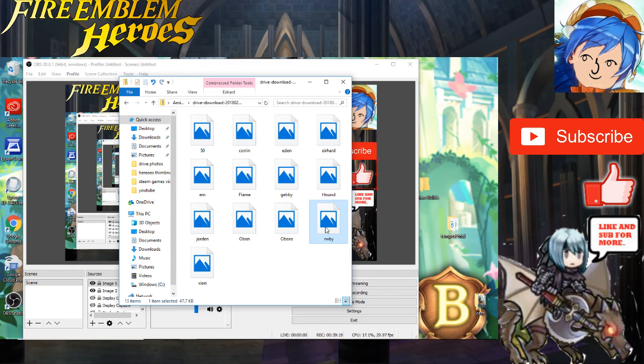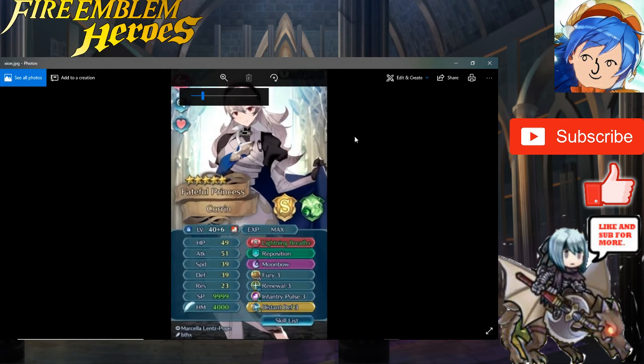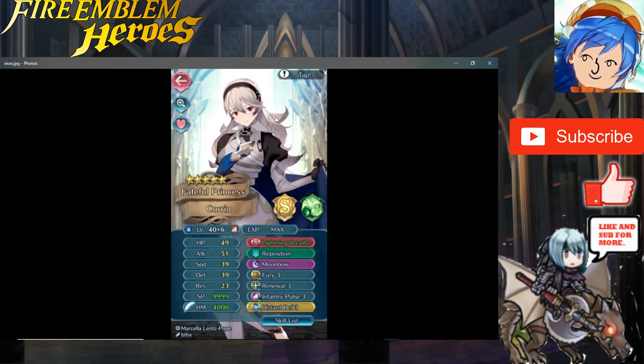Last but not least we have Zeon, who sent me their female Corrin. I can tell you really like female Corrin — you're going to take her to plus 10. She's currently at plus 6, with 49 HP, 51 attack, 39 speed, 39 defense, and 23 res. You gave her Lightning Breath Plus with the attack refinement, Reposition, Moonbow, Fury 3, Renewal 3, Infiltrate Pulse 3, and Distant Defense 3. I really wouldn't change much, but maybe instead of Moonbow give her Bonfire or Ignis — her defense is really high so both would work extremely well, especially with Infiltrate Pulse charging it up faster.